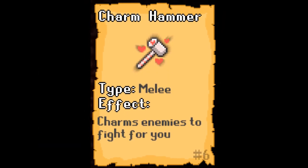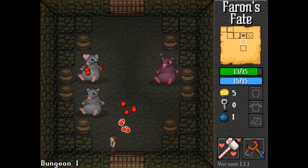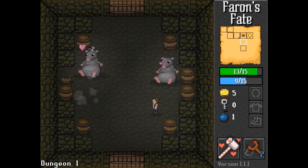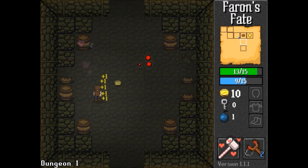Number 9: Charm Hammer. The Charm Hammer is both interesting and useful. Basically, every time you hit an enemy, you have about a 1 in 5 chance to charm them. If you've played the game, you'll probably know that charming enemies makes them go aggro on each other, and actually damage each other on contact and with bullets.